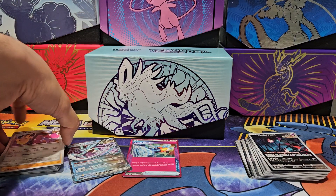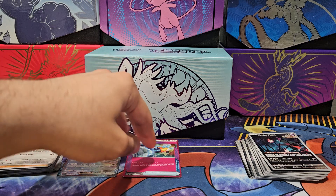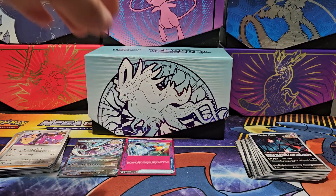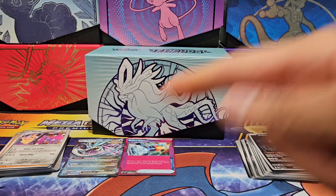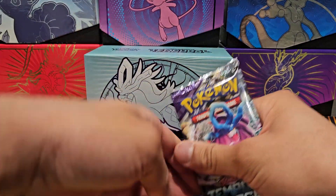I made sure not to avert my eyes from any spoilers — by spoilers I mean the other two paradox Pokémon that aren't on the card packs. Anyways, next up, let's see inside: Walking Wake EX.